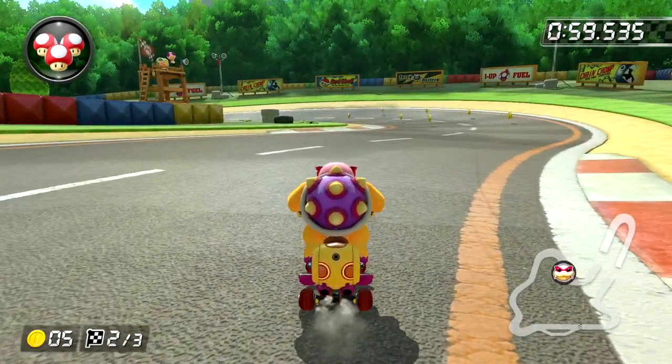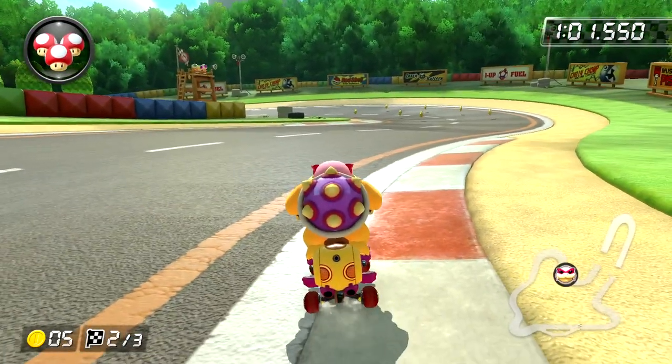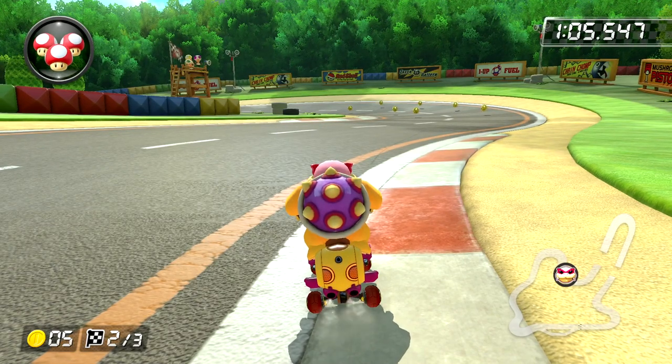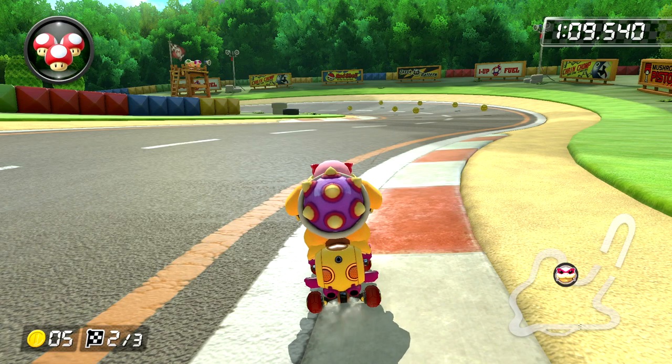We're just going to focus on a very small portion of it, which I like to call avoidance, also known as turn right to go left. Here's just a general example. This is not a time trial strategy. Basically, avoidance is for when things go wrong — you need to fix your alignment, you need to avoid whatever you're about to hit. We'll see the power of turn right to go left. Turn left to go right also works.